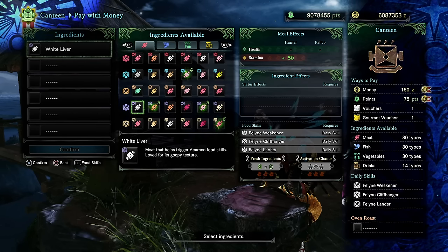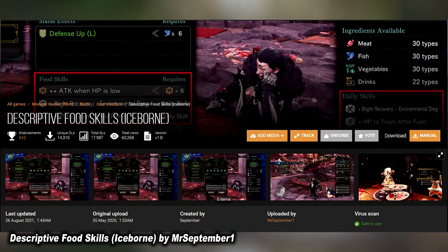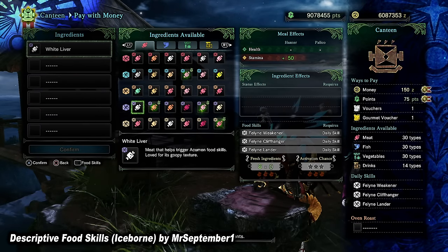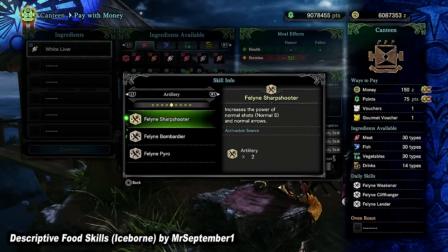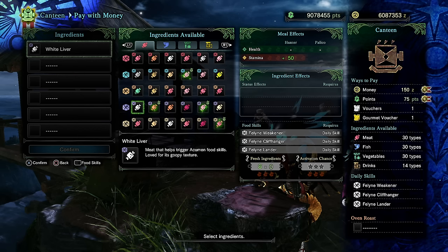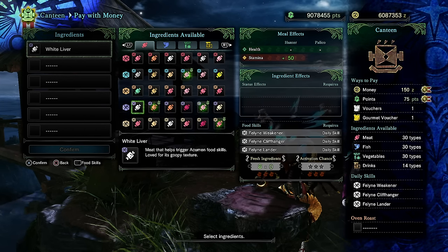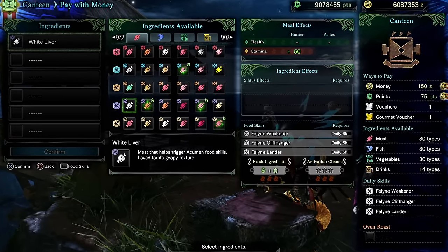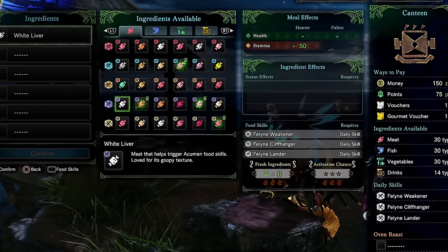The next mod is pretty similar to the previous one. It is titled Descriptive Food Skills, and that is why we are currently at the canteen. When you are here ordering a plate and checking out the food skills, you may not immediately know what each of the different food skills do. Wouldn't it be nice if you could simply hover over the food skills or even the daily skills tab to know what Feline Weakener or Feline Cliffhanger do? That is exactly what Descriptive Food Skills does.